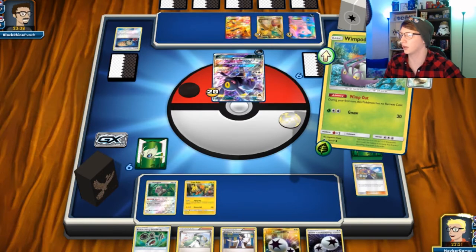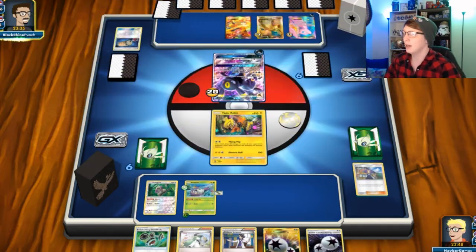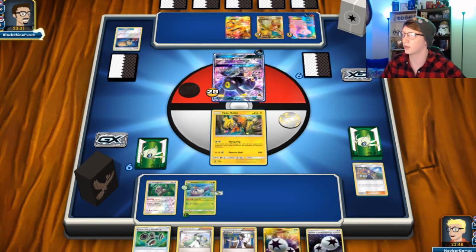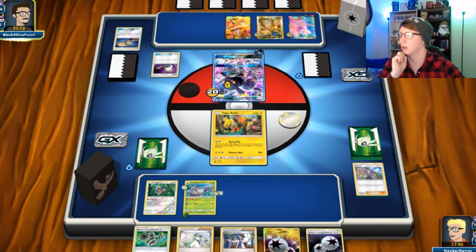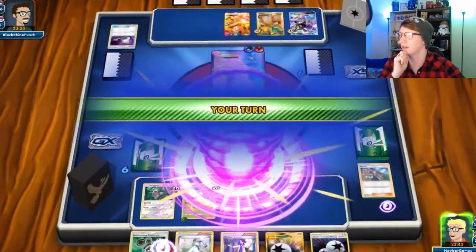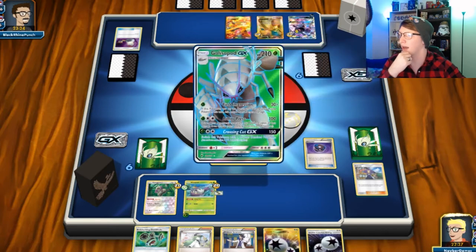I'm gonna retreat into Koko — it's not necessarily what I wanted to do this turn but it works better. So I'm gonna definitely have to two-shot this. Flying Flip — hey look at that. Heavy Ball — that is clutch right there. We're gonna go ahead and get Golisopod out here. Golisopod GX.